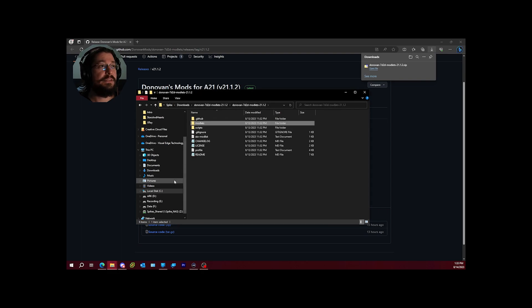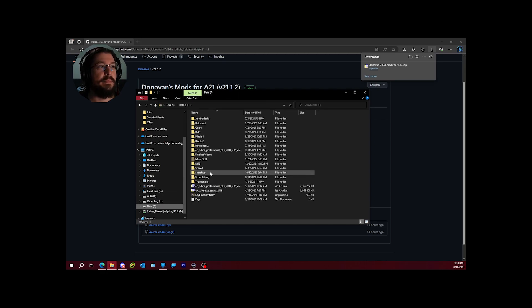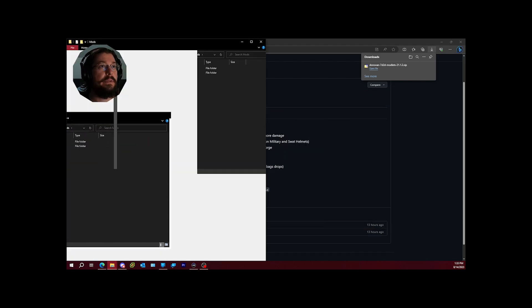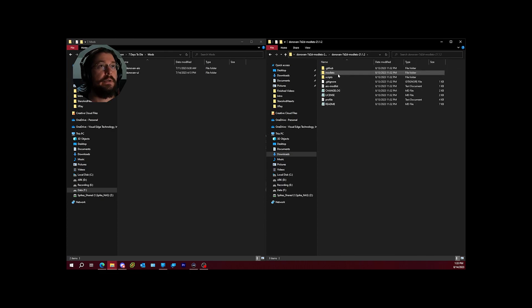To install: navigate to your Seven Days to Die installation folder. For most people that's C:/Program Files/Steam/steamapps/common/7 Days To Die. Inside the game folder, there won't be a mods folder by default — you have to create it. Name it 'Mods' with a capital M. Then from the downloaded modlets folder, copy the folders you want — like AIO — directly into that Mods folder.